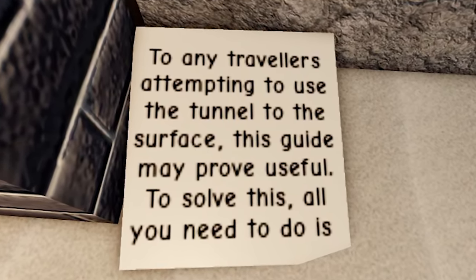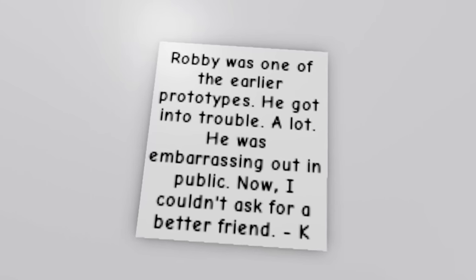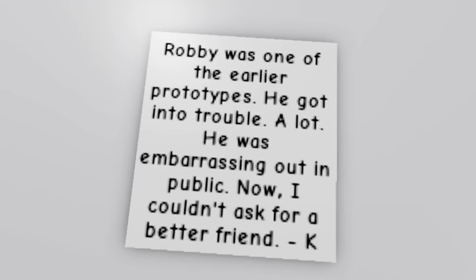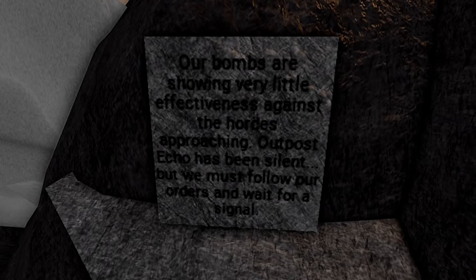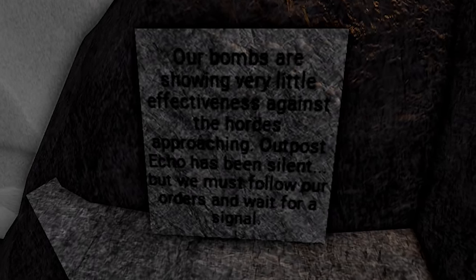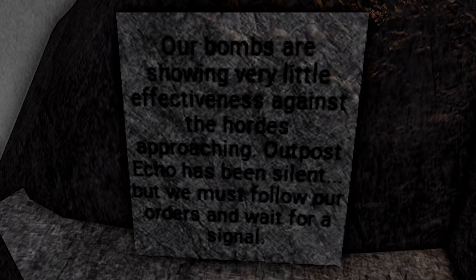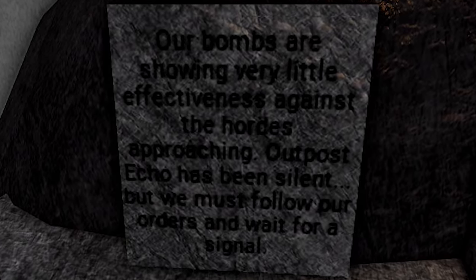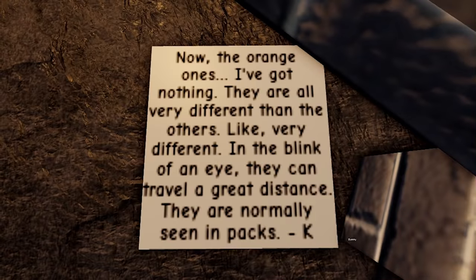The next note says: 'Robbie was one of the other prototypes. He got into trouble a lot — he was embarrassing out in public — now I couldn't ask for a better friend.' There's also a note from the military that says: 'Our bombs are showing very little effectiveness against the hordes approaching. Outpost Echo has been silent, but we must follow our orders and wait for a signal.' Wait for a signal — I'll be making a video on this.